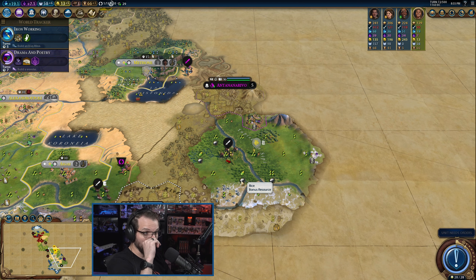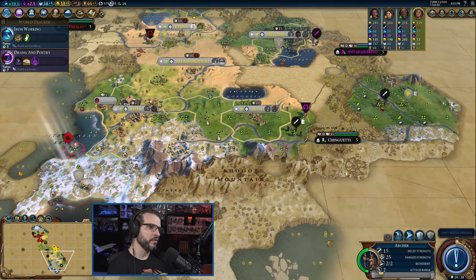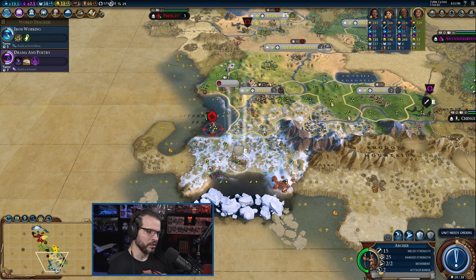Look at all that rice — there's a lot of food here. This city would grow pretty big, so if it ever ran into any loyalty issues, I don't think it actually would, which is the answer to that.